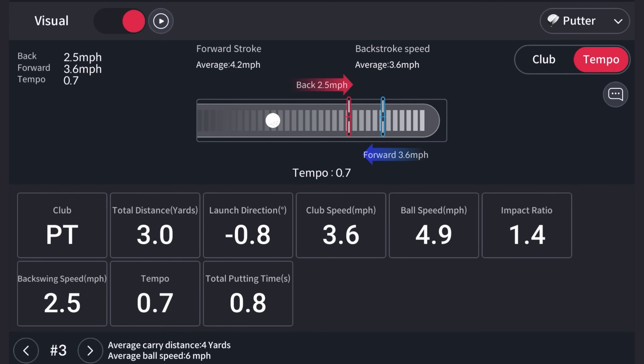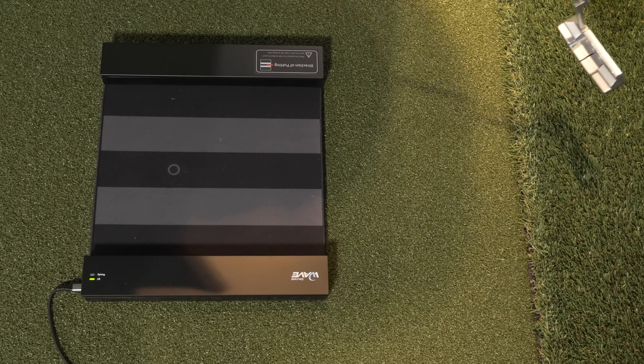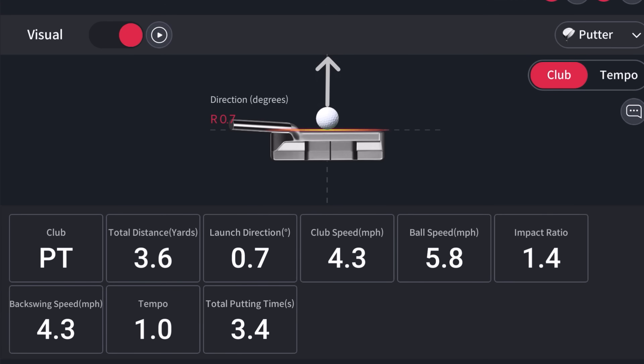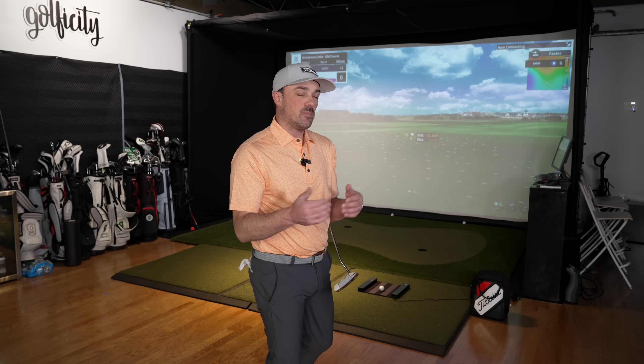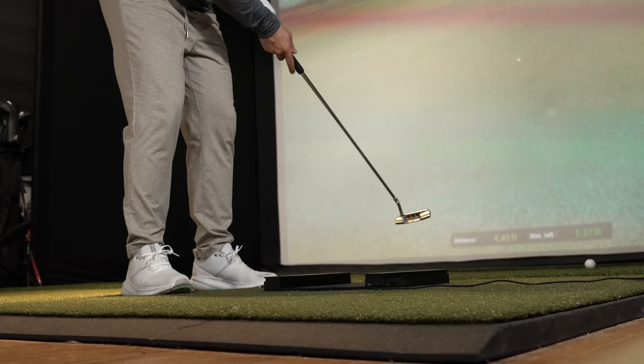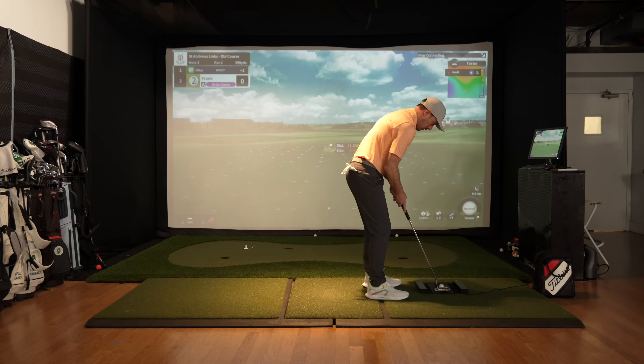There are other home simulators out there that do putting — we've looked at things like the Mevo Plus and the Foresight GC3 — however, this is the only system we've found so far that has a dedicated putting device. Those other systems use the same radar or optics they use for full swing and try to apply that to putting, which can be fairly good but can struggle in certain areas, especially with smaller putts. Here, whether you're trying to take a 100-foot putt or a one-foot putt, you're getting an accurate reading.